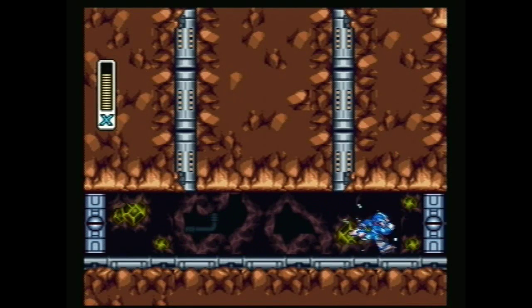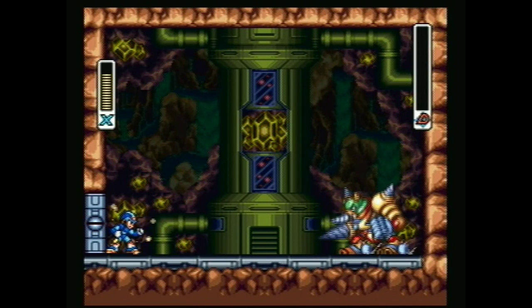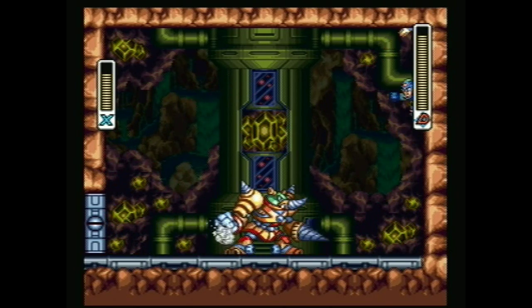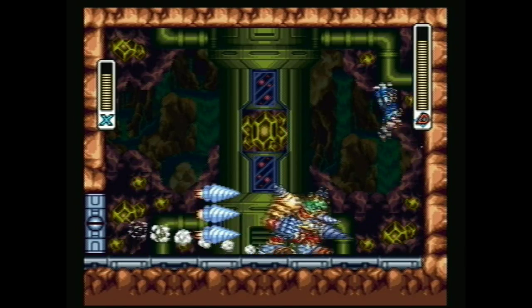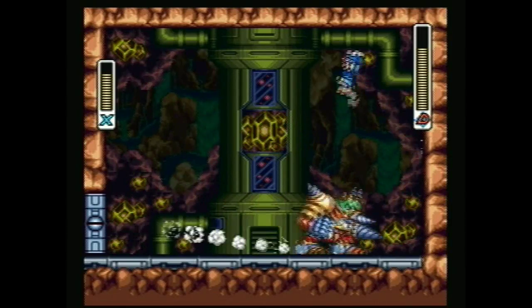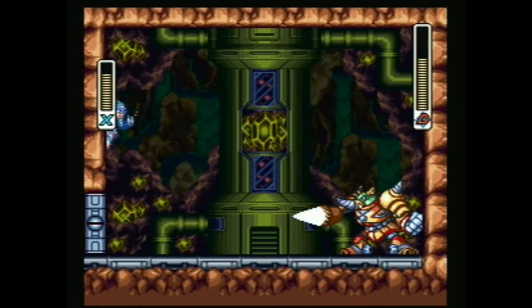Tunnel Rhino — we don't have his weakness, so we'll just have to do this with the buster. He's not very challenging. Just don't stay on the wall when he rams it — otherwise it locks up your movement controls and knocks you off the wall. He might also try to fake you out sometimes, and I do appreciate that.